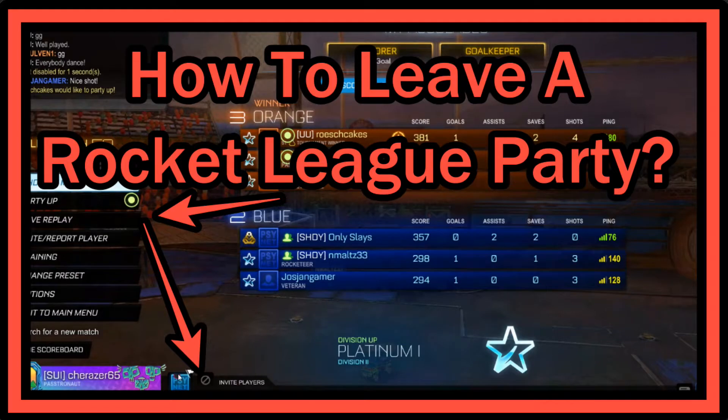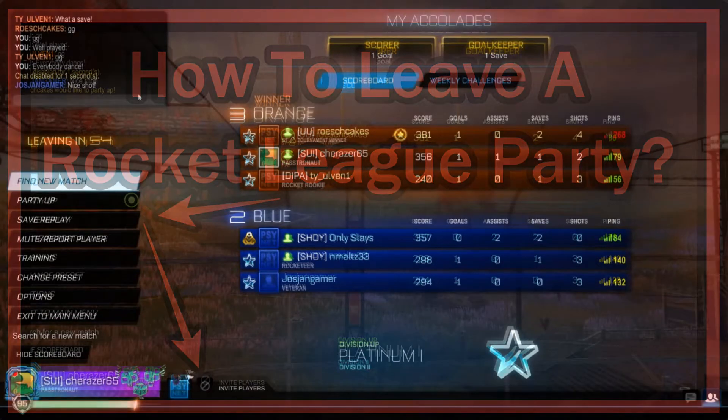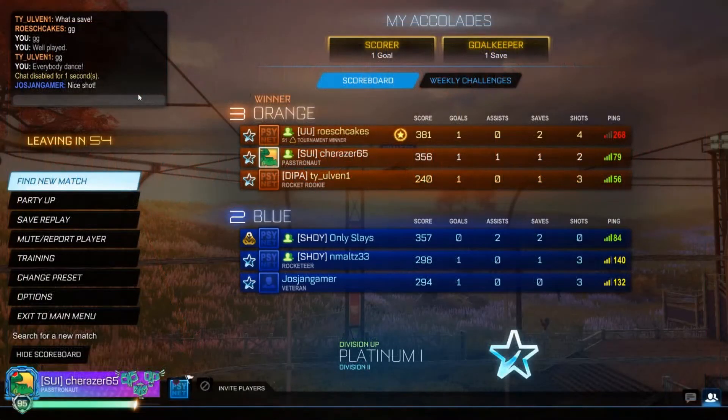Hi guys, welcome to this video about how to leave a Rocket League party. Let's say you have been inviting other people, or other people have been inviting you, and you have joined the party and then you want to leave at some point. Here we have the screen like in a waiting room or waiting lounge when you're ready for the next game. I found a solution online but I haven't found a YouTube video, so I decided to make this video.